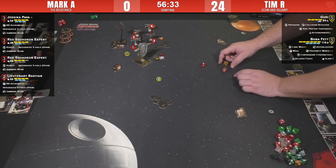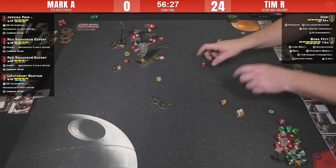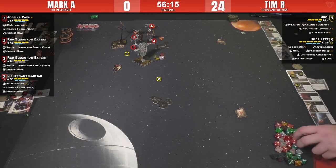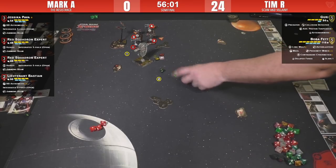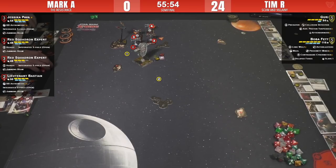Two re-rolls coming, and double eyeballs again — focus, focus. He's just not going to take it. Don't spend the force — he needs that for defense. He's got the reinforce, but four red dice is tough. Hit, hit, crit — Jess rolled two hits and a crit. One evade, reinforce — taking a crit as a shield. Not bad with reinforce and evade dice.